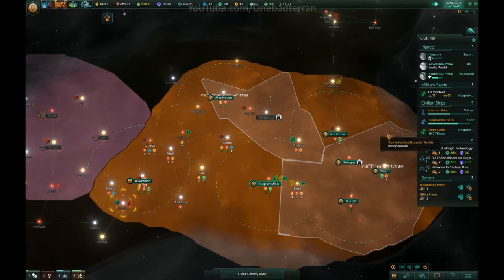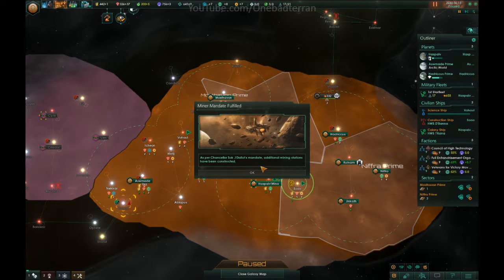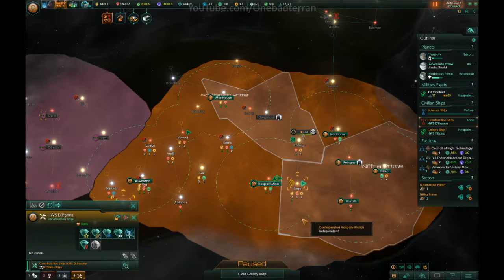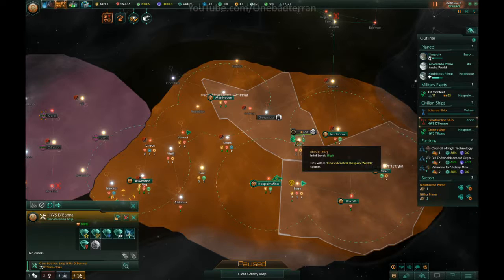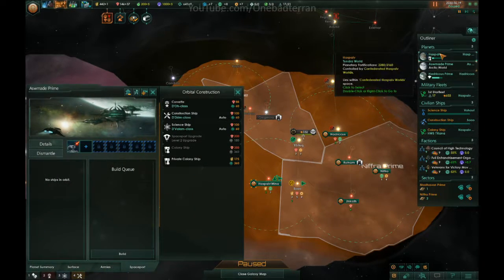What's this one? Arid. Construction complete — we have a lot of influence. Construction ship, go here and just build some research stations, give us some research. Let's see if we can churn out a little bit more.